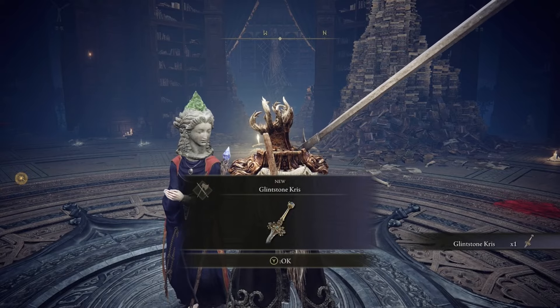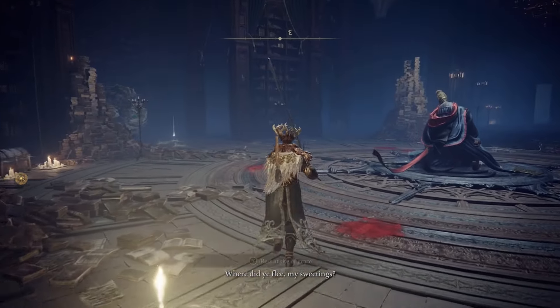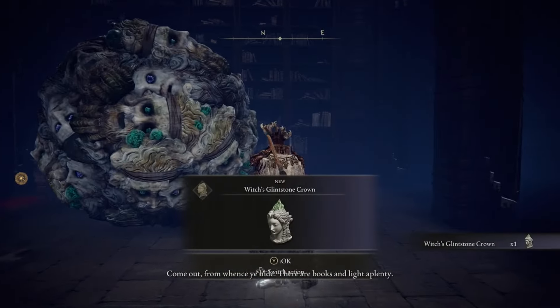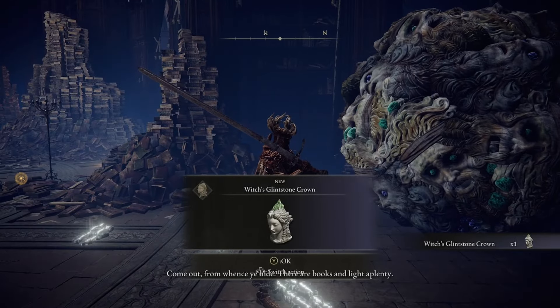After defeating Jerren, exhaust all of Sellen's dialogue in the middle of the room and she will give you the Glintstone Crown. Reload the room and you'll notice that Sellen's form has changed — Rennala is back in the center, and Sellen is just a mass of heads in the corner of the room.